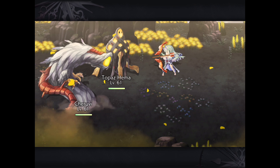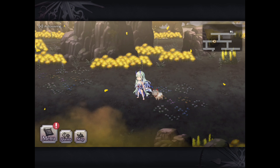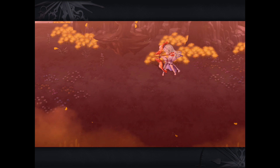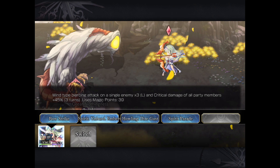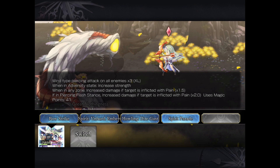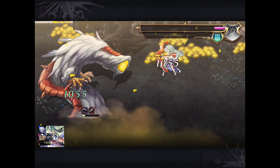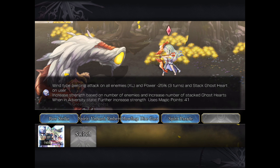Since she is a wind-type pierce unit, she is very suited to take on earth-based enemies since earth is weak to wind. She automatically sets pain when walking into them, and with pain Grasta she enhances damage right off the bat. Against most regular enemies she can certainly hold her own, though she doesn't have any self-heal. In adversity mode when she reduces her max HP, she can definitely be in trouble if attacked. But she's bringing the pain, doing tons of damage, and as long as you protect her through zones, debuffs, or shielding, she will do extremely well.